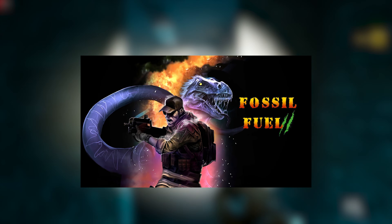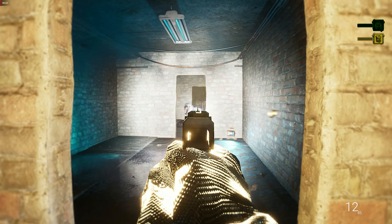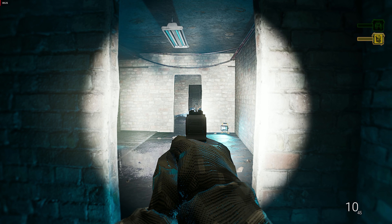Three years have passed since the Sierra Research Facility went dark. A team of mercenaries has been assembled by the company. First up, we have Fossil Fuel 2. Get ready to step into the shoes of our protagonist Jack Allen as you explore the ominous Alice Kansira Research Facility, now overrun by deadly dinosaurs.